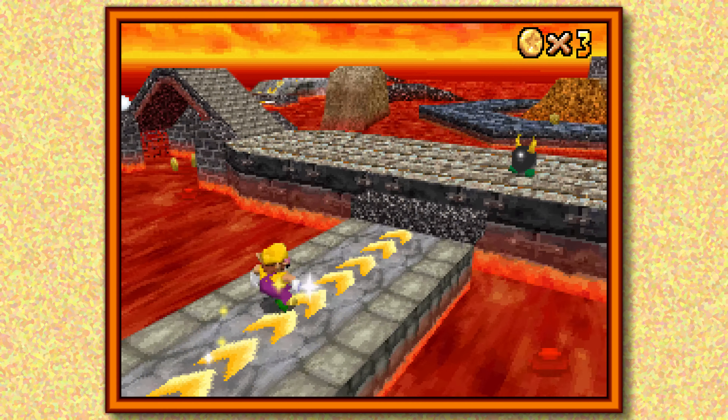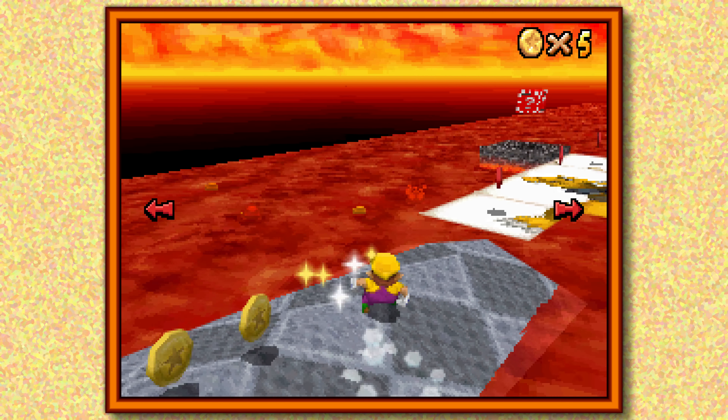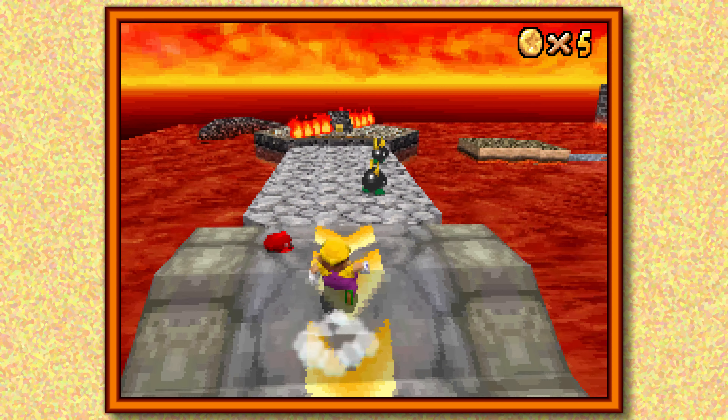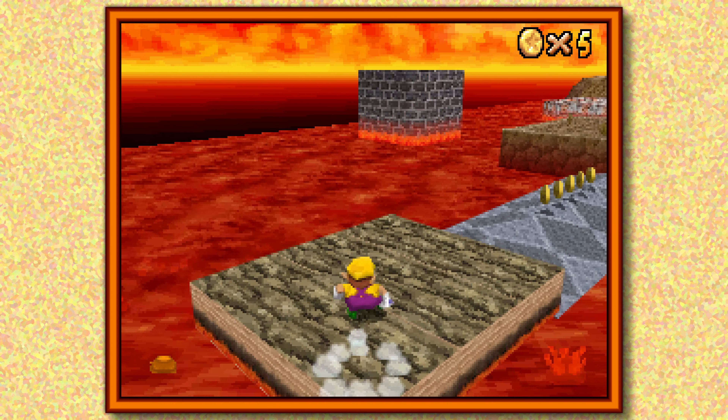Another problem with Lethal Lava Land is we have some of that Big Boo's Haunt style repetition going on. From a level design point of view, there are many different ways to get to specific areas, so you're kind of allowed to pick that at least, and there are some speedrunning opportunities.